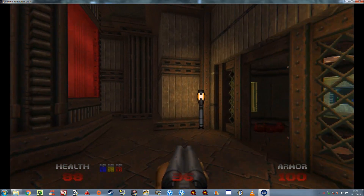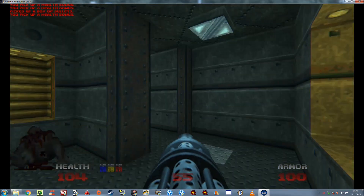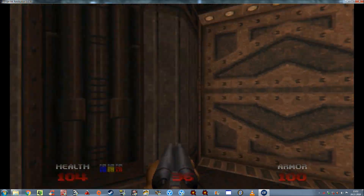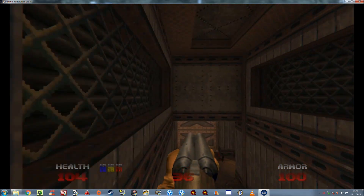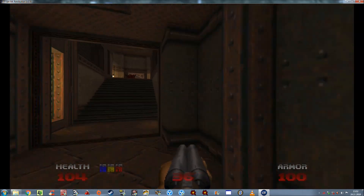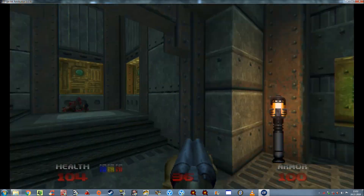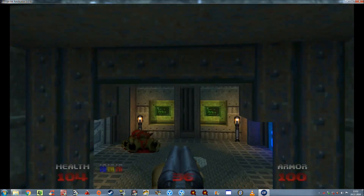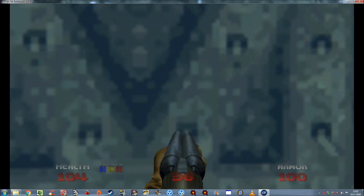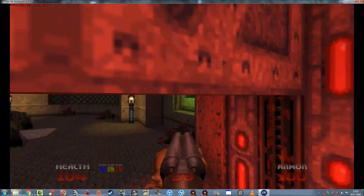Oh wait, one of the secrets was actually here - it's right there. Yeah, that's all the secrets we're gonna get. So maybe we should just leave, because that's really the maximum number of secrets we can get. Okay, where's that friggin' exit? I already forgot where it was. This map honestly makes my brain melt. I just don't have any idea where I'm going, but yet somehow I find my way. Okay, let's get out of here.